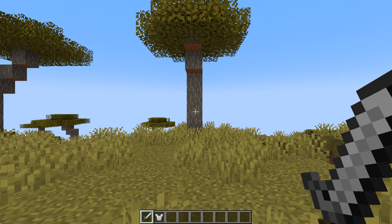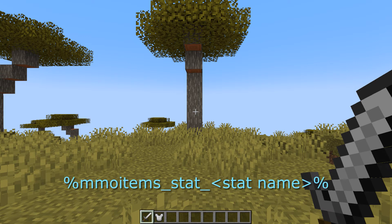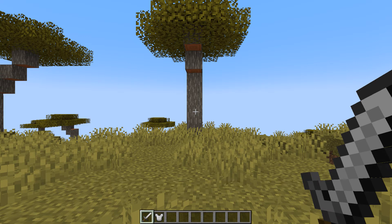Next, we have the placeholder section. You will need Placeholder API installed for these placeholders to work, and they'll work in something like a tab bar or a plugin like Featherboard or a scoreboard — basically showing the stats of the plugin on your screen. The first one is MMO items underscore stat, then the stat name. This just shows the player's overall stats.